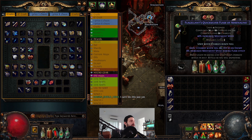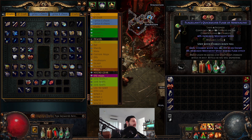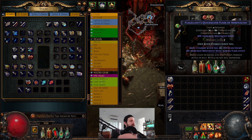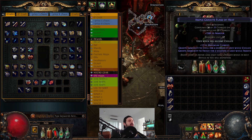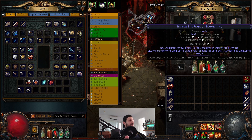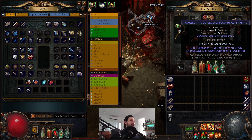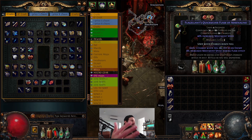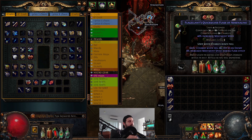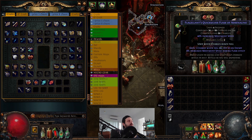For example, with my quicksilver flask, I've set it so that as soon as it hits full charges it automatically activates. This means you can free up flask buttons — instead of using five buttons you only need three — because the quicksilver flask triggers movement speed automatically when it hits full charges. As you run around and hit full charges, it triggers automatically and you don't have to press that flask at all, except for the very first time when you start the map.